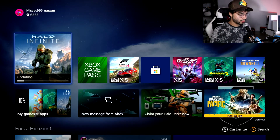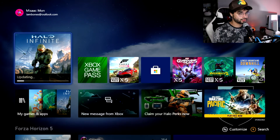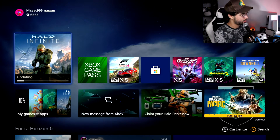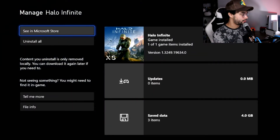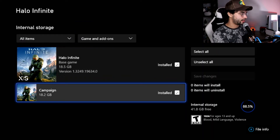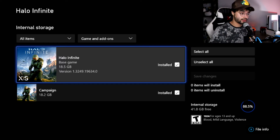If for some reason you don't want the campaign installed, or you don't want the multiplayer and only want one of them, you can uninstall one. Press this button, go to Manage Game and Add-ons, press on that, let it load up, and here you can pick what you want to download. The base game is 18.5 gigs and the campaign is 18.2 — just check what you want and apply those settings.